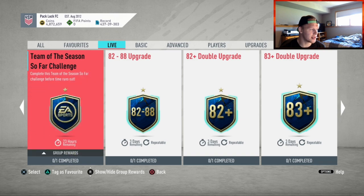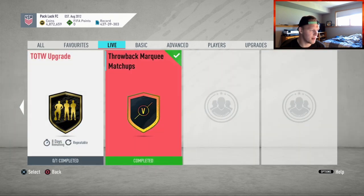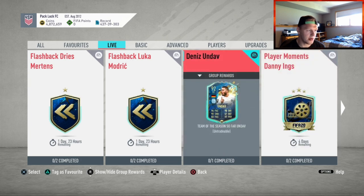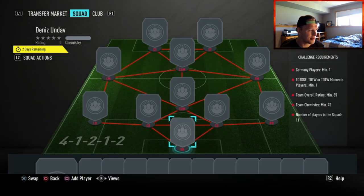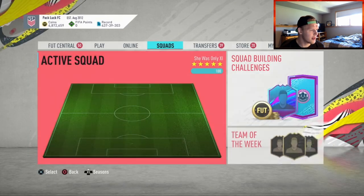There's also a Team of the Season so far challenge — I think that's new as well. The Team of the Week upgrade has been here; you have eight more days to do it if you want to put that in. I'm also looking at a Deniz Undav card — I can make a video on the cheapest solution. He's in the German third division, so I'm curious how they got that card.